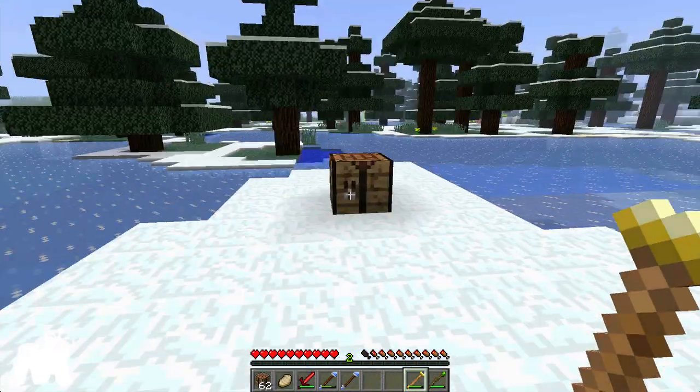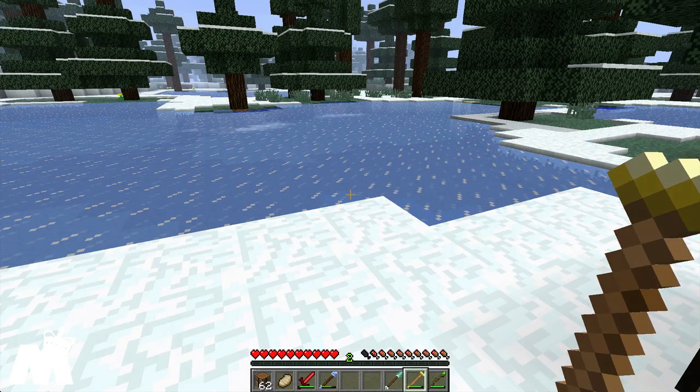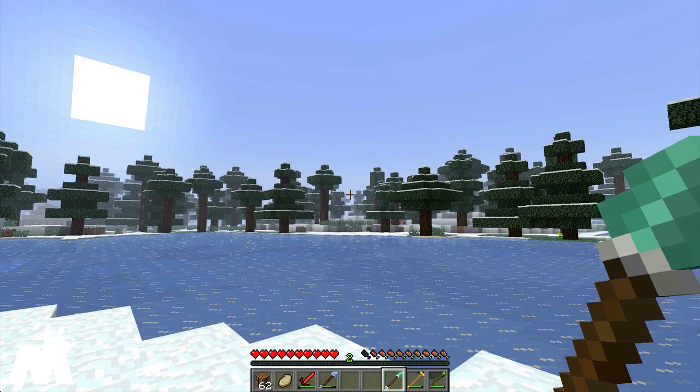So now we're going to use our other Arcane Staff. This is actually pretty cool too if you think about it. You get another crystal and you get your Arcane Staff, and you get a Teleportation Staff. This is basically like an enderpearl.